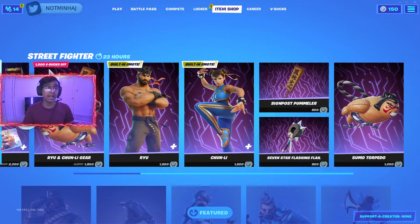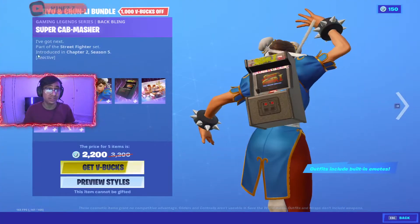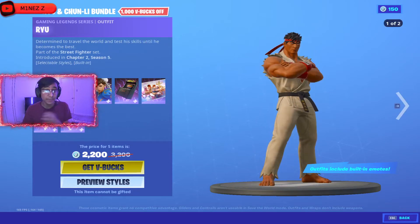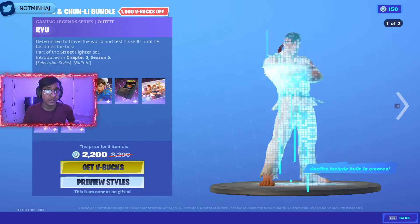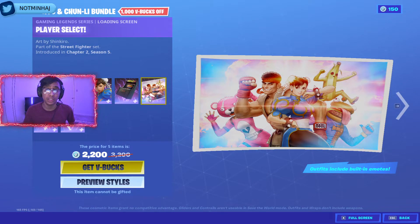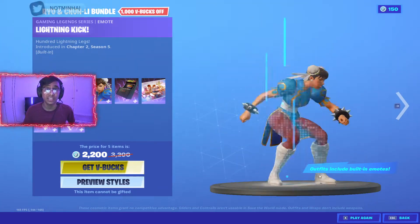This glider is big bad, bro. And you guys can get this bundle — it's called the Street Fighter bundle and you guys can only get it for 2200 V-Bucks. Oh my god. And you get this back bling, this loading screen, and you guys get this built-in emote.